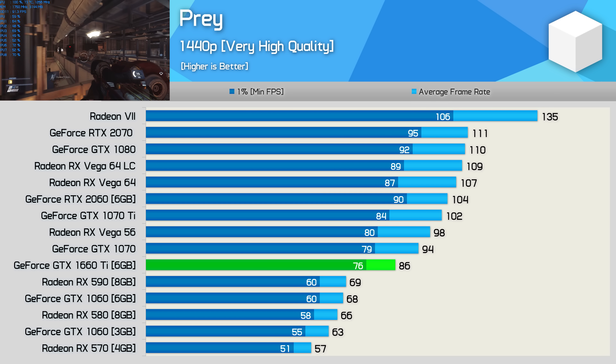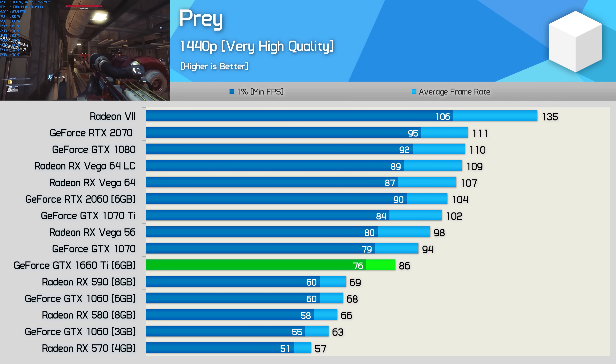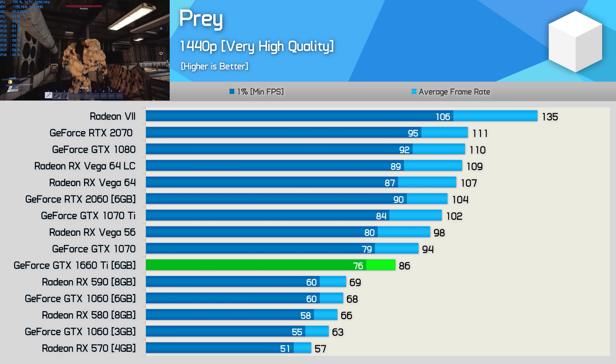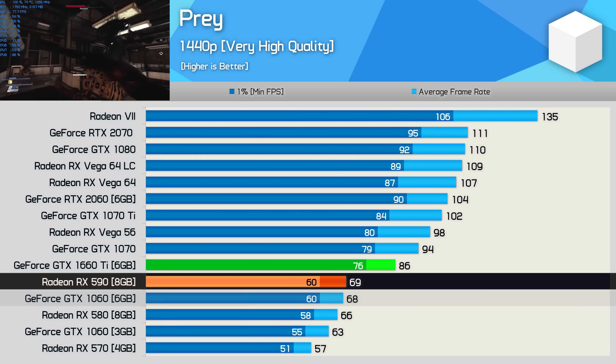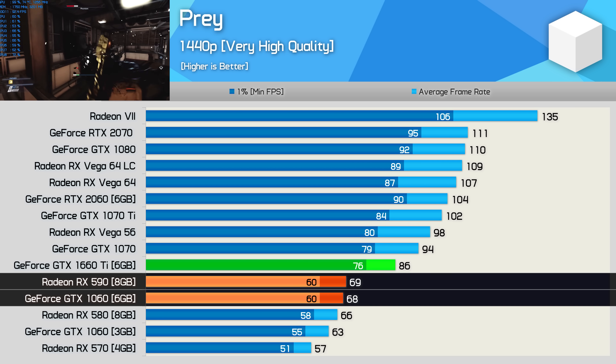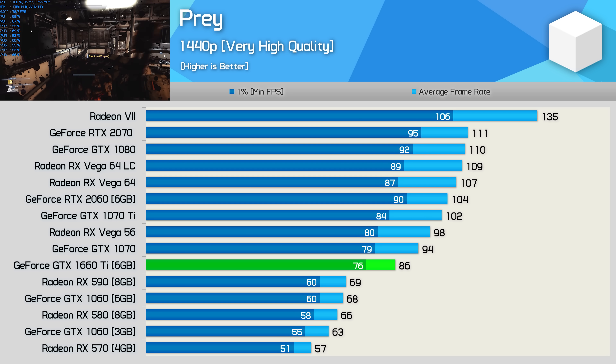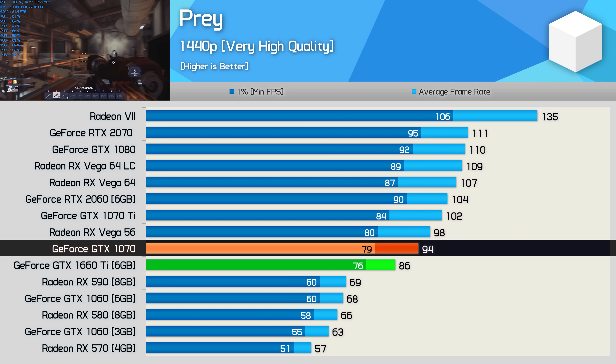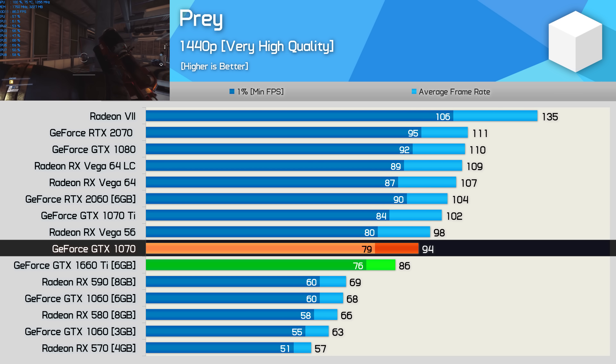Performance in Prey is a little down on what you might be expecting from the GTX 1660 Ti. Still, with 86 FPS on average it was well ahead of the RX 590 and GTX 1060 6GB, and the 1% low result was also very solid. It just lagged behind the 1070 by a 9% margin, which was a little bit surprising.